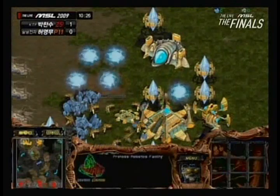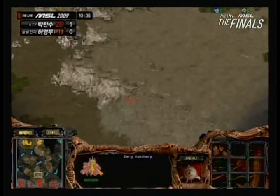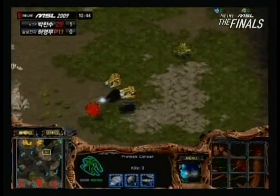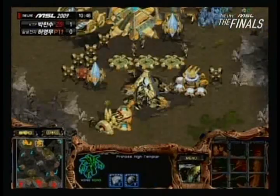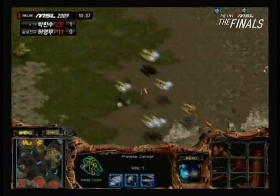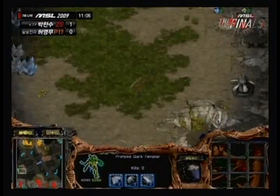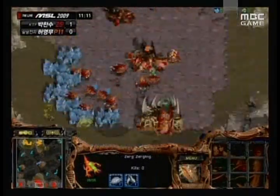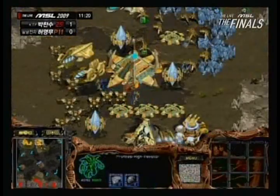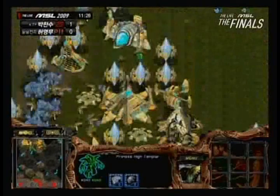A lot of Pylons are also being added as well as Robotics Facilities, so Jambi is going to go for drops alongside High Templar drops. If he manages to get a successful High Templar drop on Luxury, he's going to completely cripple his economy, because Luxury is still mining only on three bases. Critically, neither player has done real economic damage — Jambi has killed two drones, that's all. An Observatory is being put up by Jambi as well, so he's definitely getting ready in case Overlords come out.